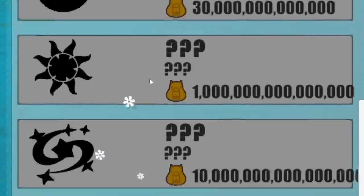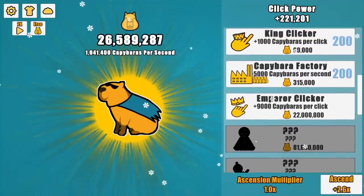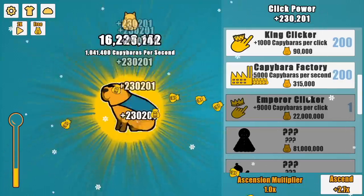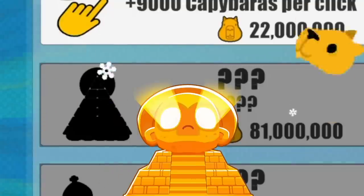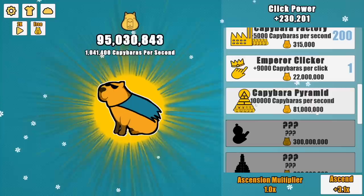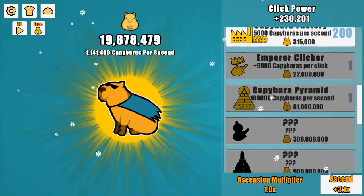There's still a bunch of upgrades down here that look pretty cool, like this cosmic one. Just gonna let my money bank up and buy the next upgrade — added 9,000 click power to my capybara. Give me my golden thing. This next one looks like the Dunes Tower Monkey Sun Temple thing. And it's 100,000 capybaras a second — wow, I will take it.